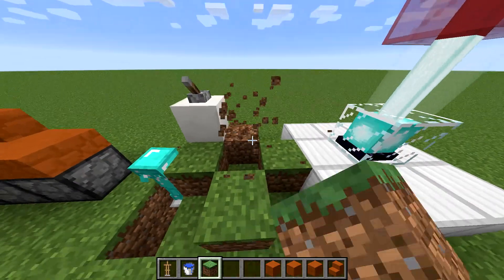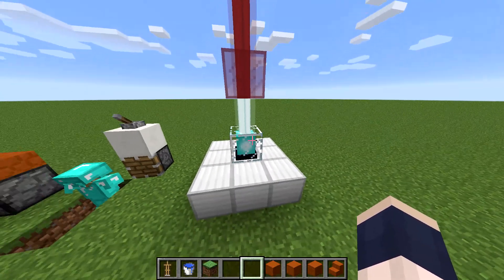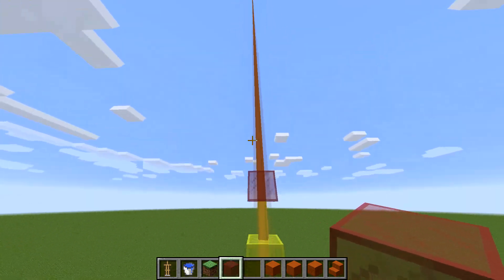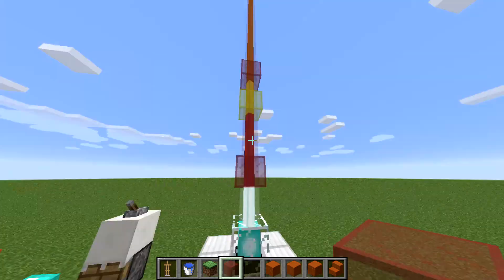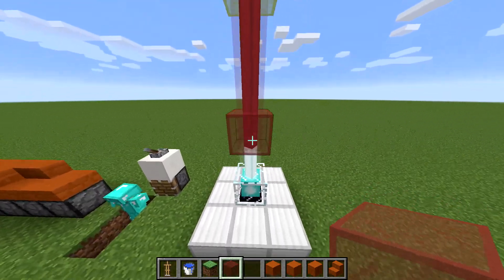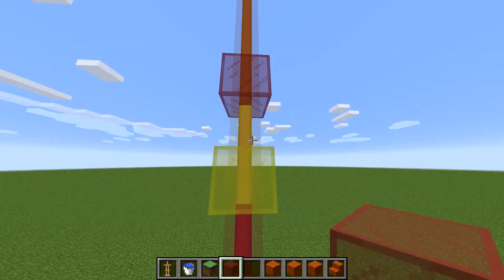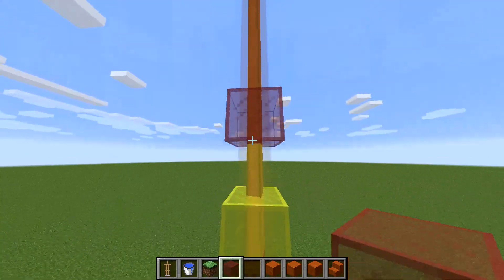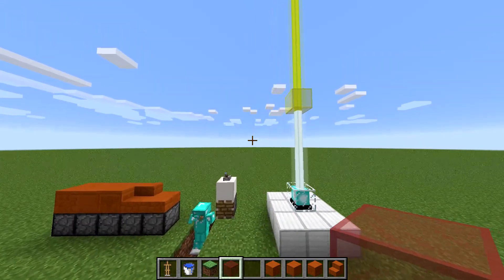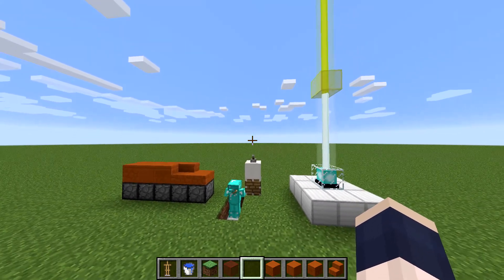Last but not least, an awesome new feature: stained glass can change the color of a beacon. As you can see, it doesn't just change the whole beam — it changes depending on where the block is placed. So over here we have a normal beam, then a red beam, then an orange beam, and then a slightly darker orange. If we take those out, you can see this one is yellow. I've already made one creation with this and I'm going to show you guys that in a separate video.